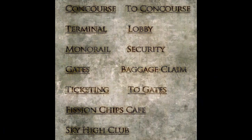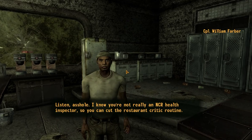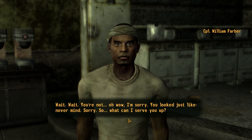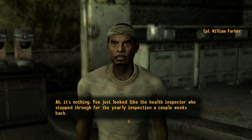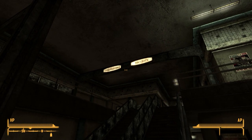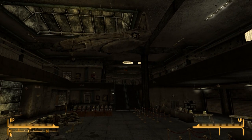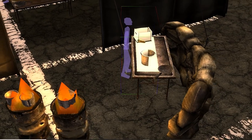All of the signs used at Camp McCarran are contained within a single texture file, and some of them are unused. The fish and chips sign seems like it should have been used at the restaurant run by Corporal Farber — it's possible it was cut as a design decision, but it's equally plausible there was meant to be another restaurant in the terminal. There are also signs for Sky High Club, Ticketing, Two Gates, Gates, and Baggage Claim, none of which are used. Some of these were possibly intended to appear in the cut terminal cell.